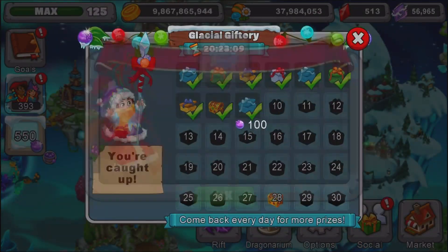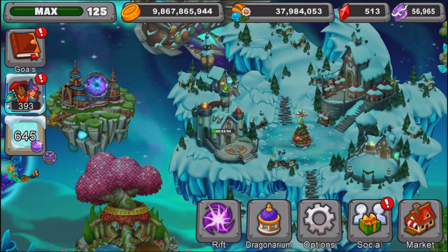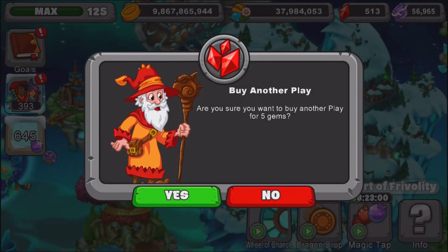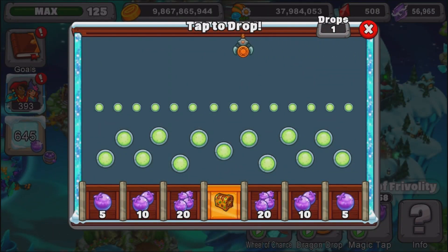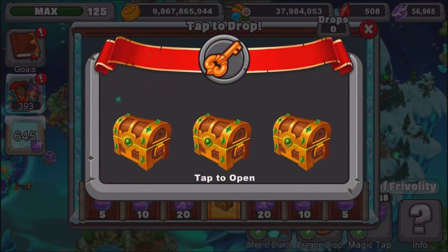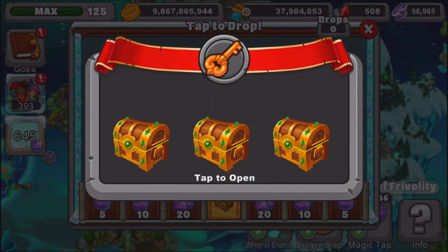The first daily prize is pretty awesome — we got some berries from that. So far the event looks pretty good guys. If I had to guess, the golden chest will probably contain some of the stuff for the event. Let me see if I can get this golden chest — I should be able to. Let's see if they brought back the golden chest idea from the Halloween event.